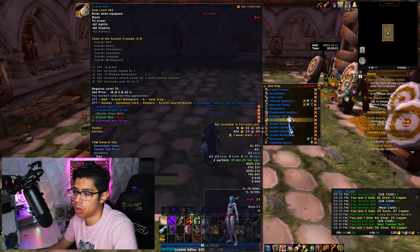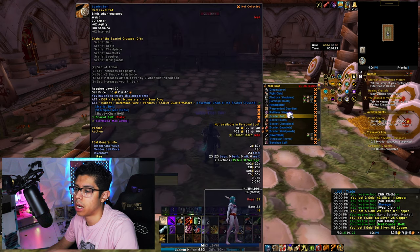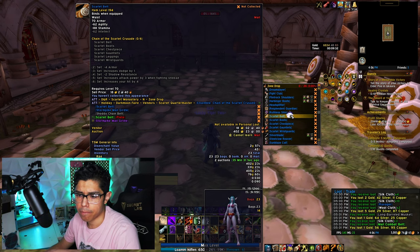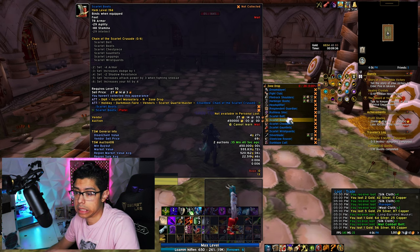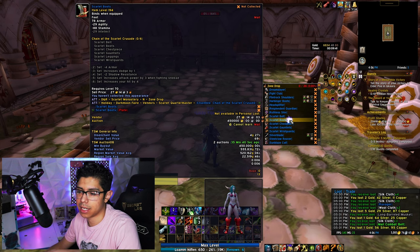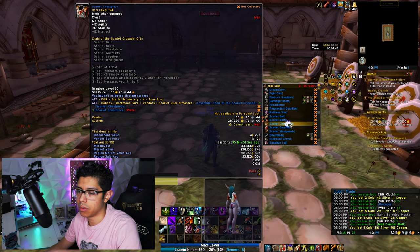Scarlet Belt. It appears like you can get the whole Scarlet set to drop as zone drops. The Scarlet Boots are going for 450k — that's what I was looking for, along with the chest piece, but I ended up getting the other pieces that weren't worth that much. The Scarlet Chest Piece is 83k, with a market value over 200k — pretty cool chest piece.